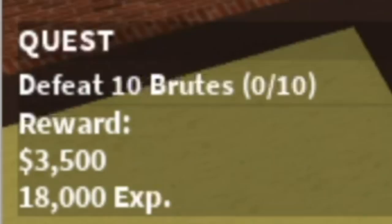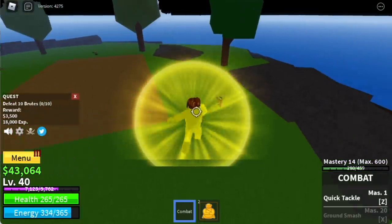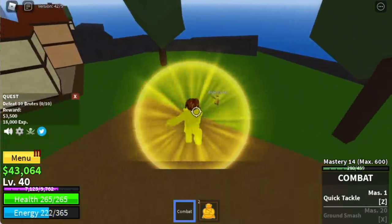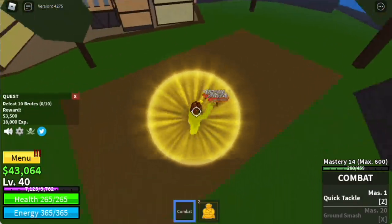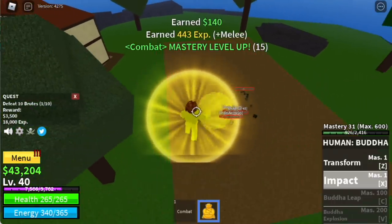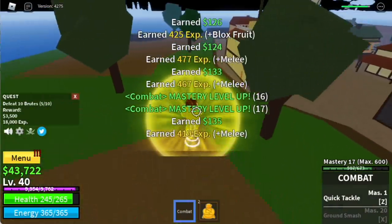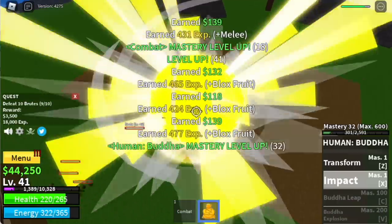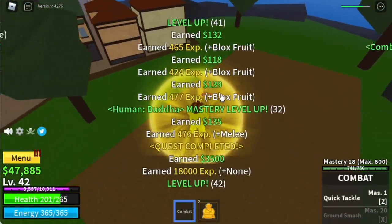At level 40, we're gonna start defeating the Brute — 10 Brutes. For the Buddha Fruit it's fairly easy, just lure 4. The problem here is just your energy, so conserve using your Q, your dash. You need to defeat 10, so finish it twice — two sets to finish one quest. The goal on this island is to reach level 60.